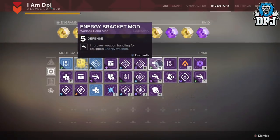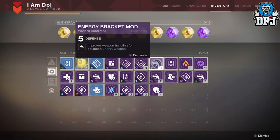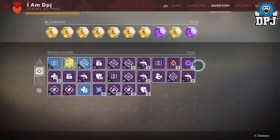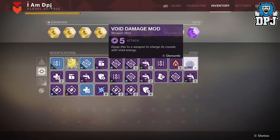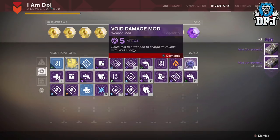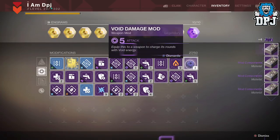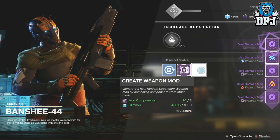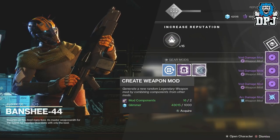What you first need to do before spending any glimmer is check your legendary mods that you currently own. If there are stacks of them, simply dismantle them — dismantle all that you don't plan on using. Many of them drop on a regular basis so it shouldn't be an issue. The only ones you should be keeping are the kinetic legendary mods, as these are by far the hardest to get. In doing this after a day's grind I managed to get 40 plus mod components.